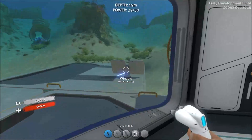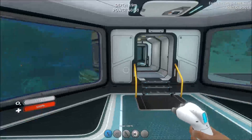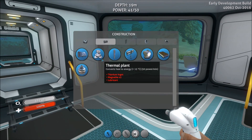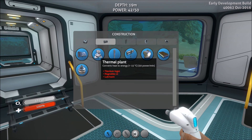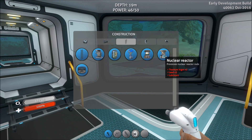Because solar panels are a little bit unreliable, you're going to want to start investing in another power supply. There are three others you can choose from: the thermal plant, which generates power based on heat; the bioreactor, which generates power based on biomatter such as creep vines or acid mushrooms; and then there's the nuclear reactor, which is personally my favorite.